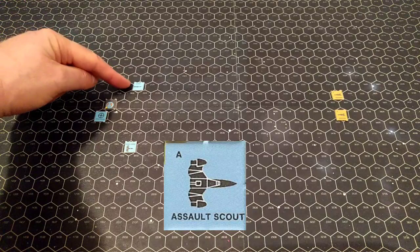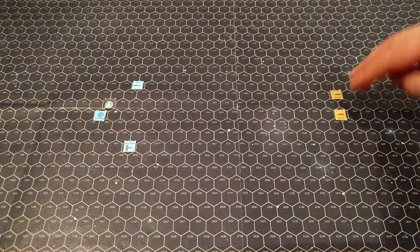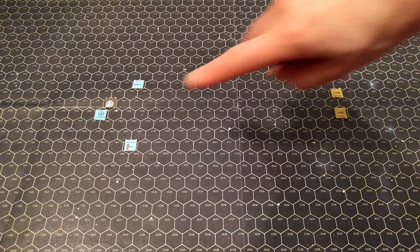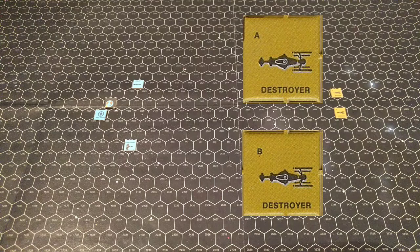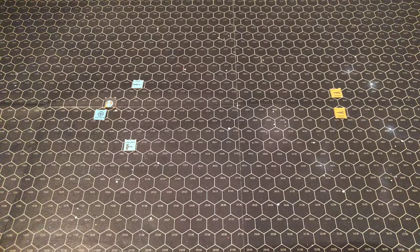We're going to have the UPF take on the Sathar in space combat using the advanced rules. Here is our scenario set up. Here is Dolin Station, our assault scout Stiletto, and our frigate Zagata. The original scenario mentioned a destroyer and a heavy cruiser, but the heavy cruiser could pretty much wipe the floor with these forces, so I've made them both destroyers to keep things balanced. Everybody's at level three, and for movement, everybody is starting at a speed of five — they can move through five hexes in a 10-minute turn.